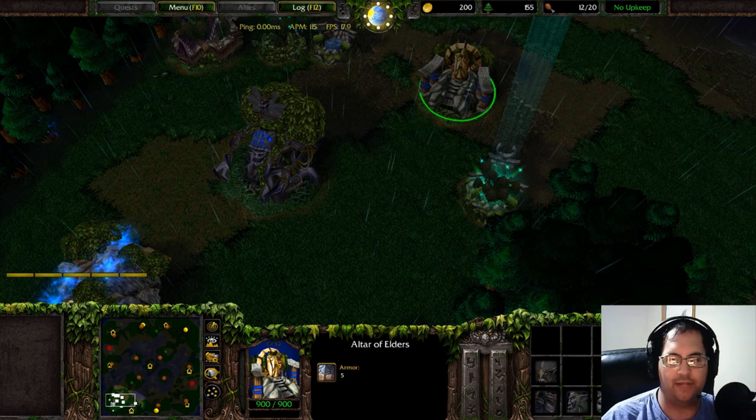I tend to go archers — sometimes I will go early hunts, but for the most part I go archers. Which means that the only real aggression they can do against me is if they go mass hunts themselves or do some type of shenanigans like that. The base layout I'm going to show you is strictly what I found to be helpful in dealing with huntresses. If there's something in particular you feel like you need help with, feel free to post in the comments.